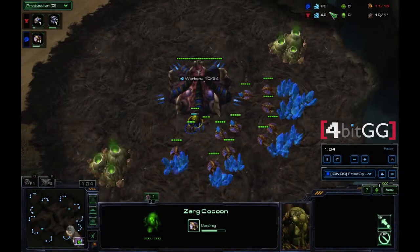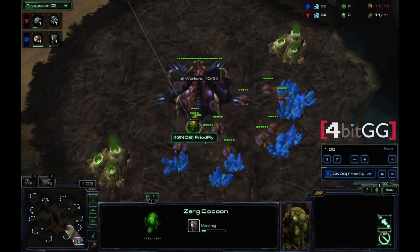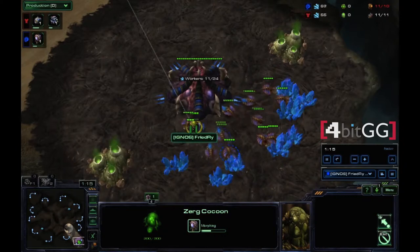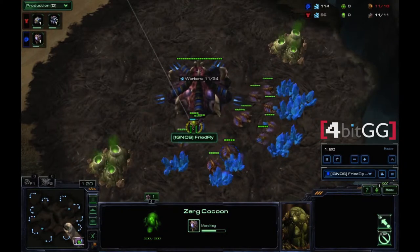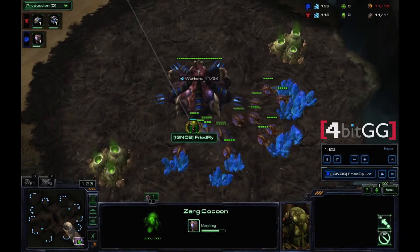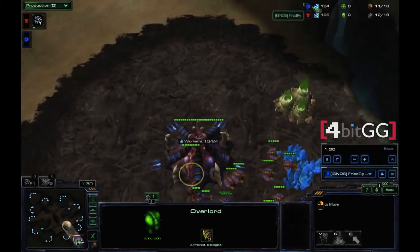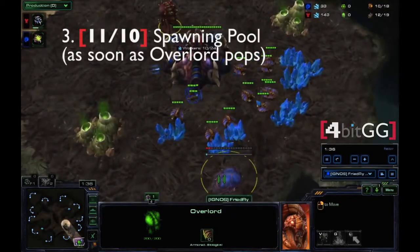Your first overlord will come as soon as you have that 100 minerals. In this build, timing is crucial — you want to make sure everything fits almost like gears. As soon as one thing is done, you start something else. Right when this overlord pops, you should have around 200 minerals, and that's when you want to drop down your spawning pool.